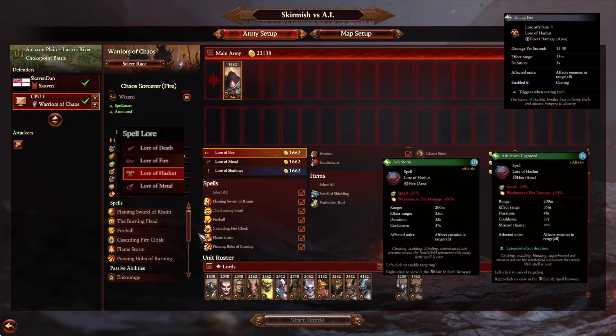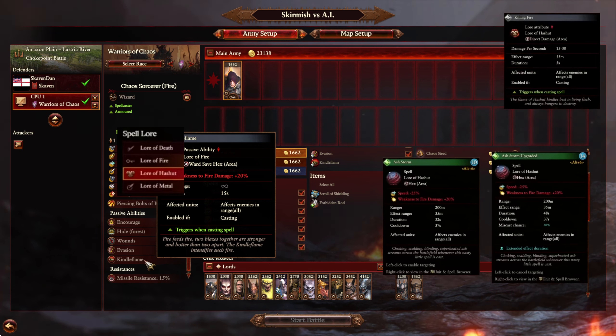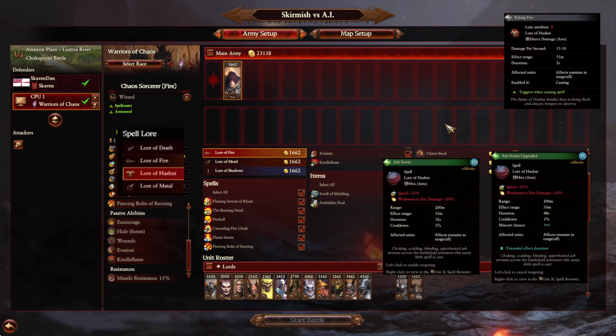The passive for Fire is not as cool as the passives you get for other lores. The Fire passive gives you a weakness to Fire in an area — effective range is the entire map, but it's only 15 seconds. Without that, what we actually have is a passive that does direct damage of 15 to 30 per second with an effective range of 55 meters. That is pretty large, and you can put this guy on a flyer so he's going to be able to zip around quite a bit.